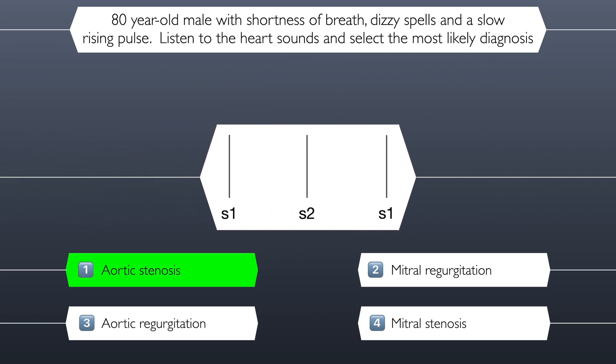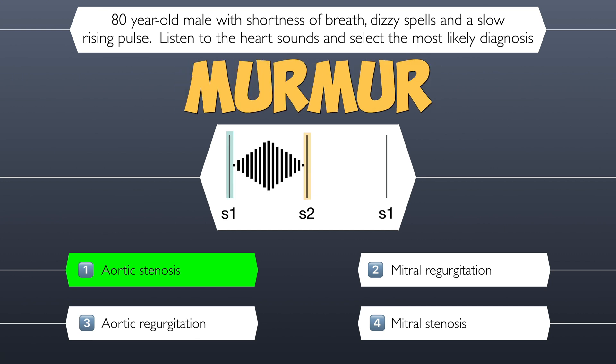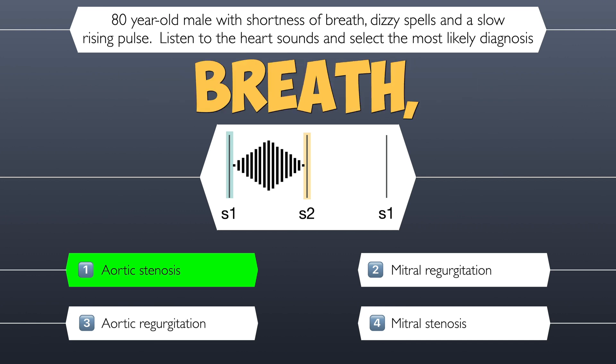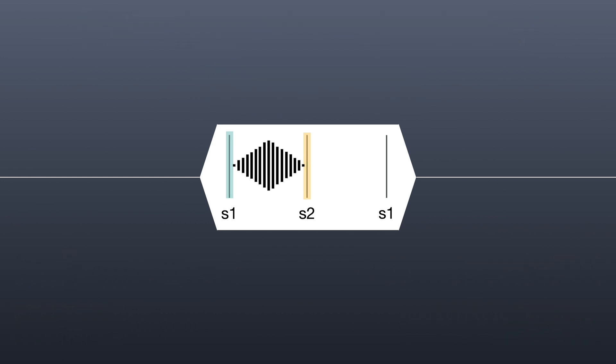Let's take a look at another visual to illustrate why this was aortic stenosis. This was the ejection systolic murmur of aortic stenosis, and the history suggested this with the shortness of breath, dizzy spells, and the slow-rising pulse. Let's move on.